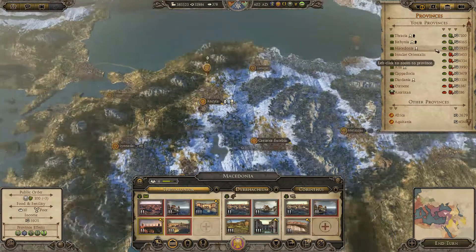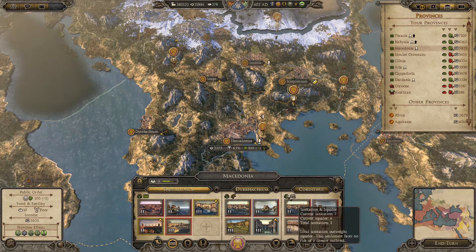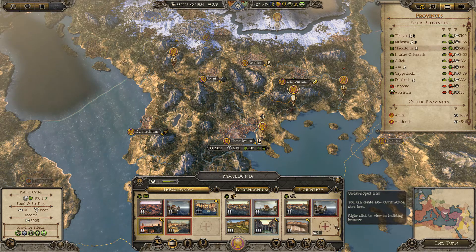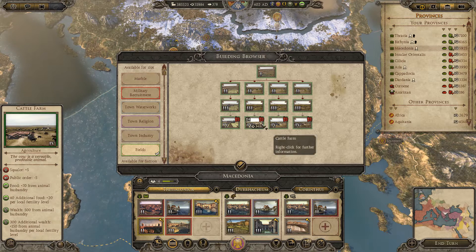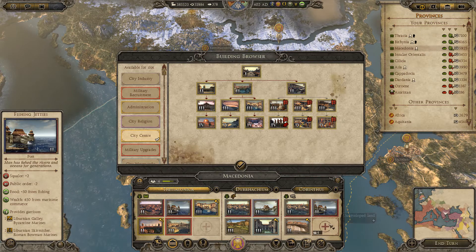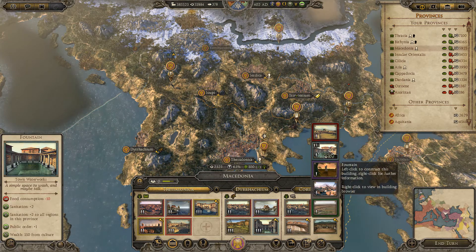Macedonia is next. They have a building slot but food is pretty poor in this region. I was going to build a farm in here, but we should build a food emporium instead — it's going to give us more food than a farm. When climate change sets in, it's better to have this. That's 90 food. We'll also build a fountain for a bit more money, some more sanitation, and a bit of public order.